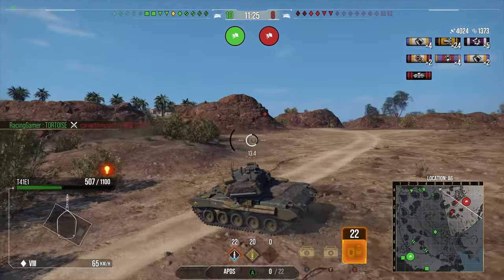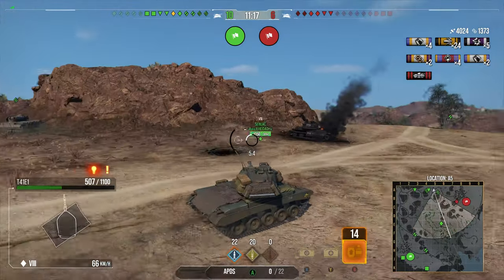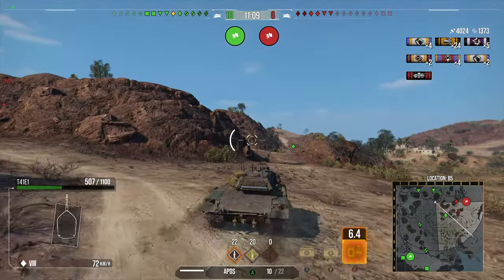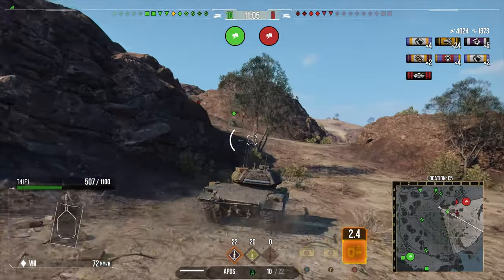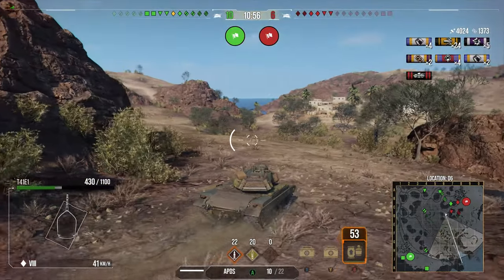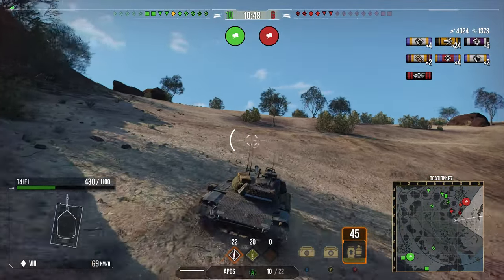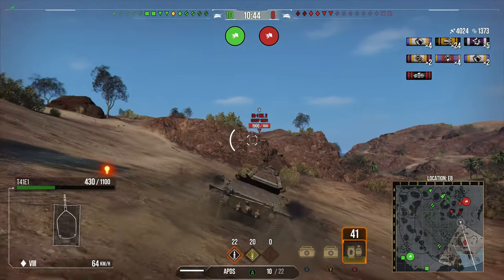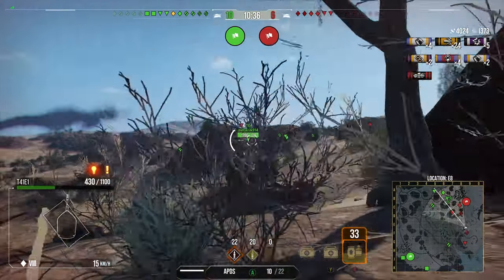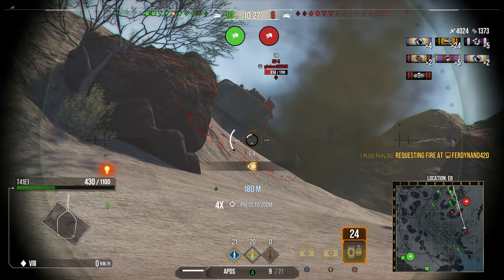For equipment on the T41E1 I run Camo Net, Gun Stabilizer, and Optics. The Gun Stabilizer ensures I'm using this autoloader very effectively — I want those shots to hit when I go in to assassinate someone. Optics push view range to 525 meters for filthy assistance damage. The Camo Net maximizes stealth for the ambush playstyle. If you don't care about camo you could drop the Camo Net for a Traction System to reach 77 km/h, or drop the Gun Stabilizer if you're happy with the gun as-is. As always, it's about personal comfort — someone can tell you a setup but you might tweak one or two things and find it perfect for you.